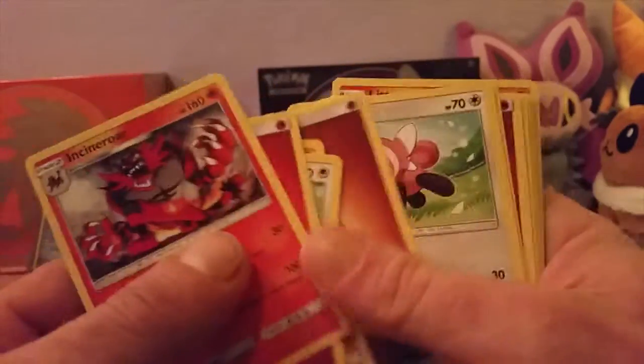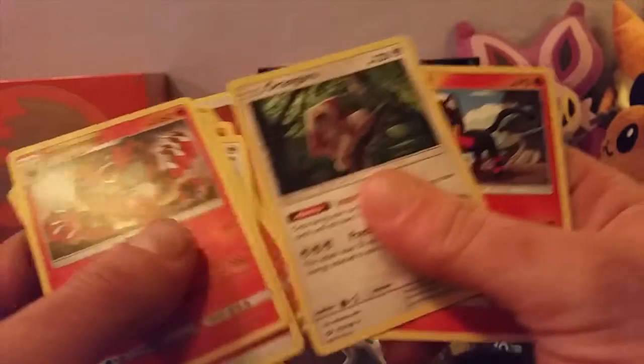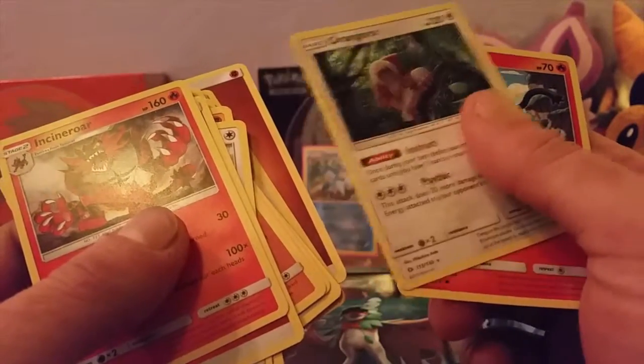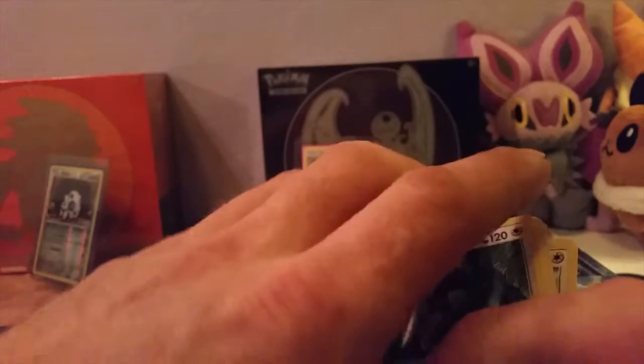Passimian. Shuffle. Torracat. Another Passimian. And actually they are already in order, so you only have to shuffle them and get your cards. And Kangaskhan. Banana... Mudsdale. So that's like your deck.